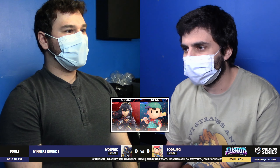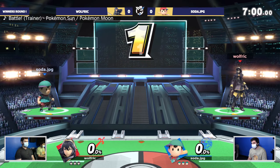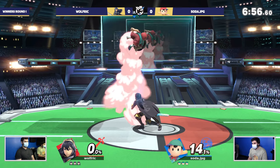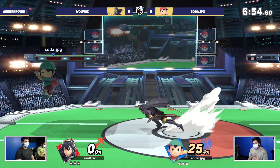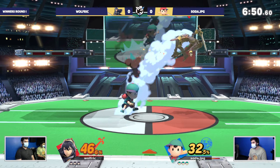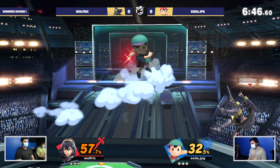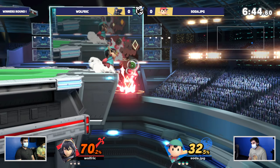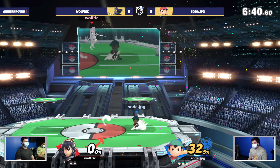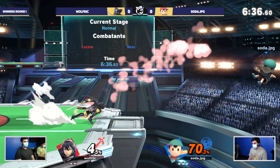Ness is one of the most interesting characters in the game in terms of matchup spread — even in his losing matchups he has incredible tools to get back. Game one here on PS2 with both players scrapping in neutral. That PK fire is going to find a magnet combo. Broke his ankles there — Wolfrick just wasn't able to find his way on stage. PK fire and Wolfrick didn't notice, losing his first stock just like that.